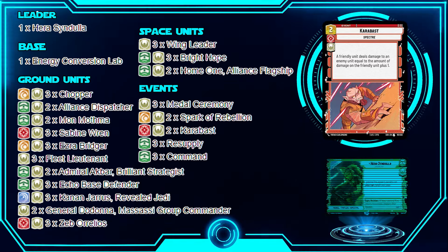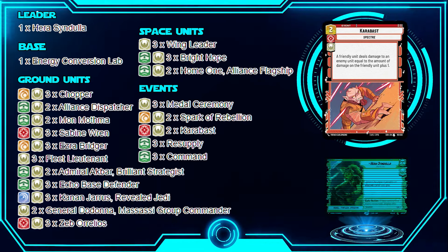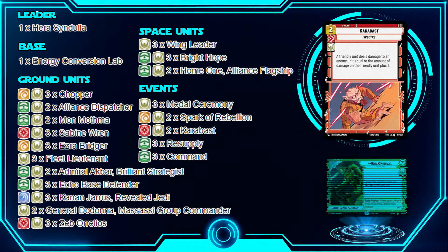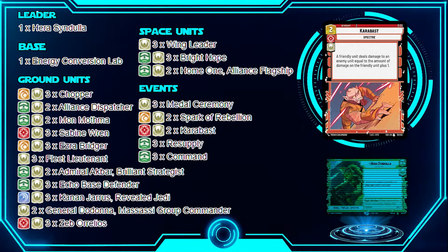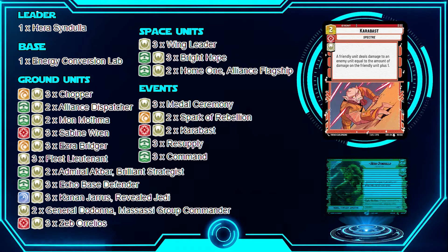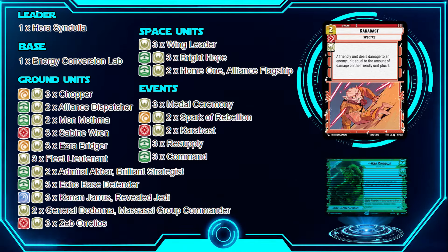Next is Karabast for removal. A friendly unit deals damage to an enemy unit equal to the damage on that friendly unit plus one. If Hera as a leader unit has five damage on her, you can deal six damage to one of your opponent's units. Once your Specter field is set up and your units have taken some damage from attacking, this is a great way to remove your opponent's units and use that damage to your advantage.